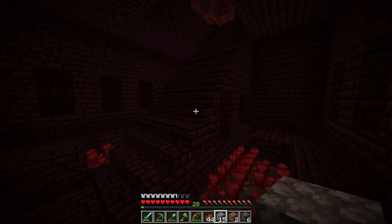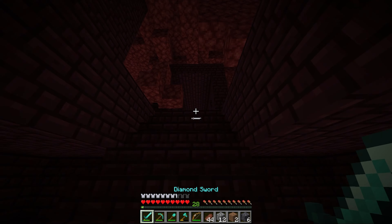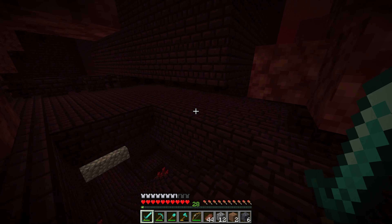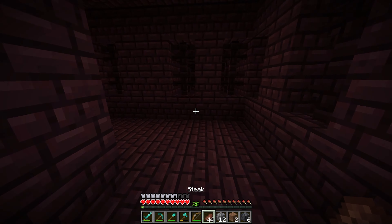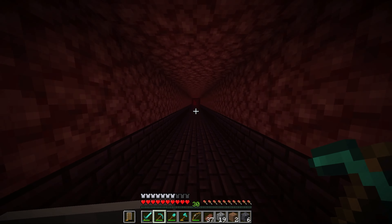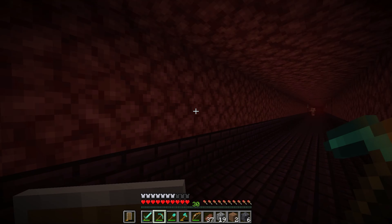I poked my head up here and I saw a wither skeleton. He was just right here. Back down to the hidden spot. I should probably get ourselves hooked up with that shield real quick — kind of forgot that we brought that guy. So I got ourselves hooked up with a decent amount of blaze rods — we're up to 11, which is pretty nice. Found a blaze spawner and just used my bow and arrow to collect from a distance.